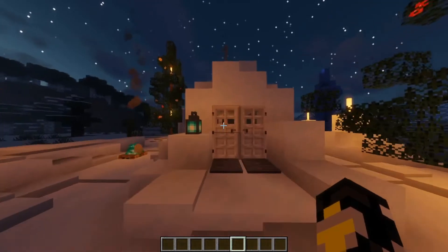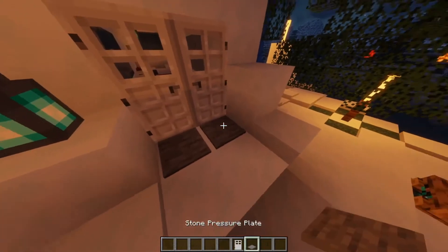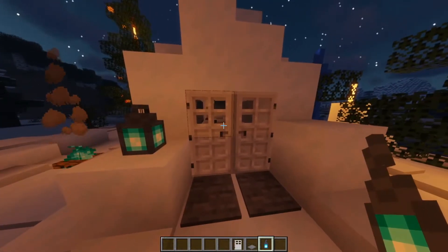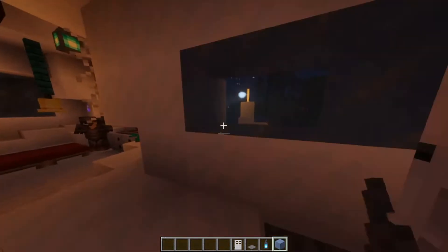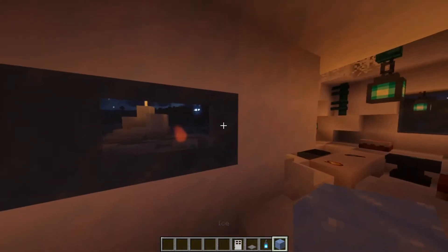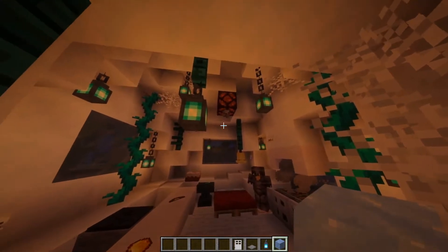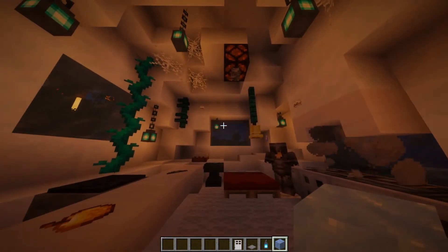Approaching the front of the igloo, I have a nice sloped structure leading up to iron doors and stone pressure plates, with a nice soul lantern on the outside. Walking in, I added some nice ice windows. Walking into the main room, there's a giant mix of different details and textures that bring the whole build together.